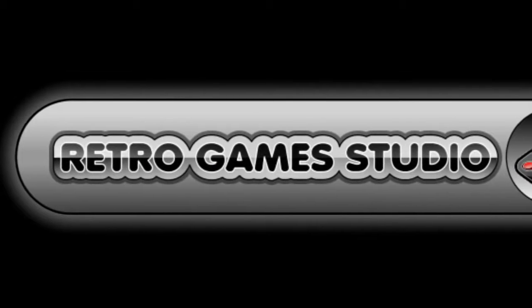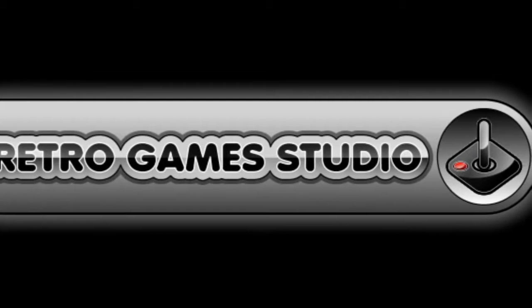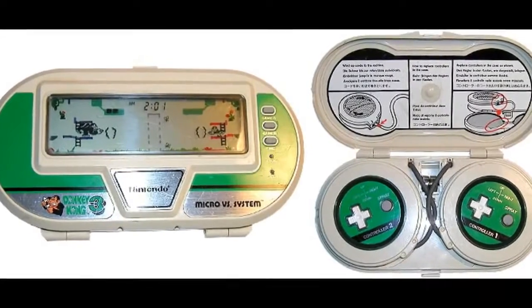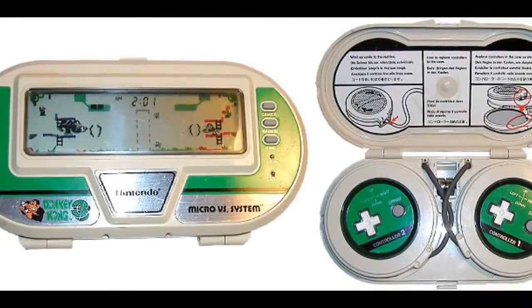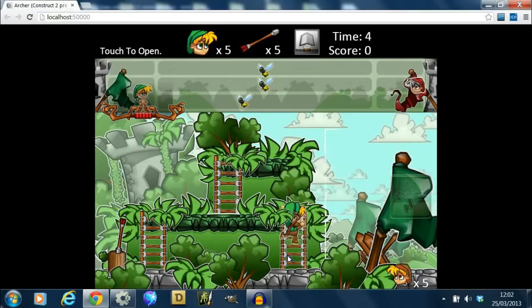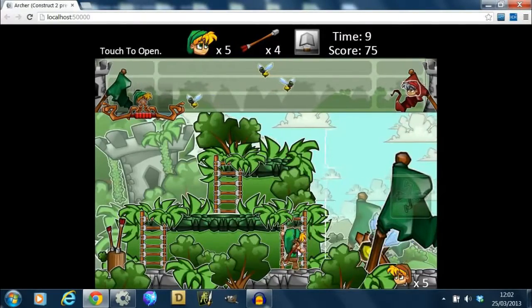The indie games company Retro Game Studio aims to take old games from yesteryear and modernise and update them. Little Green Archer therefore follows the same gameplay mechanics as some of the old Game & Watch and Donkey Kong style gameplay. The main objective in Little Green Archer is to shoot to knock back wasps on the playing field so as to direct them to the enemy.